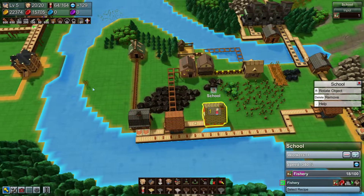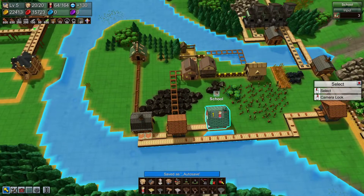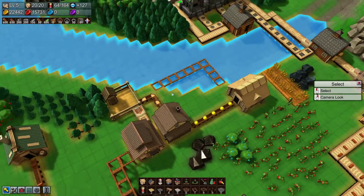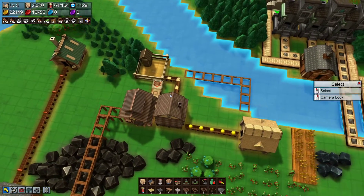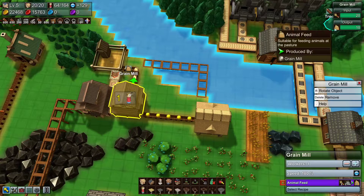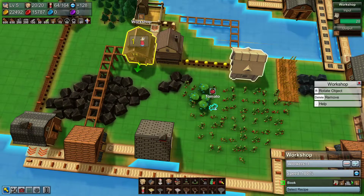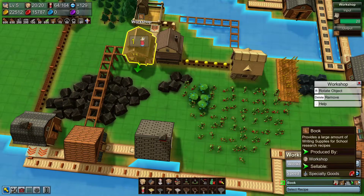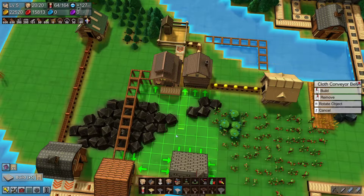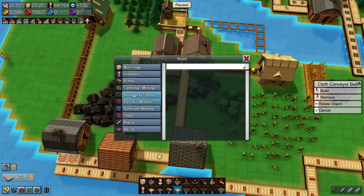We have finished our research for medicine and are now researching fisheries after the boats were done as well. There's a little part that I've knocked up here — a farm growing grain into a grain mill and putting animal feed into a pasture for leather, for the purpose of this workshop that's going to create books. We're going to just very quickly pop in an upgrade.